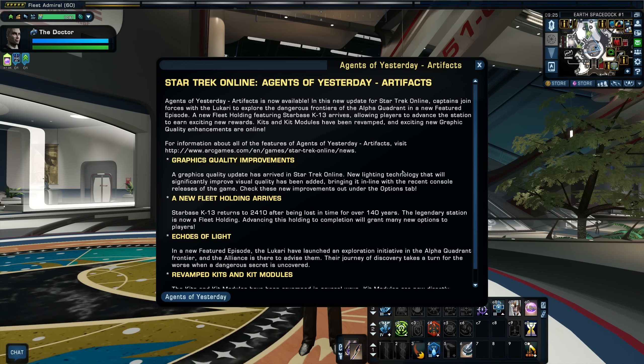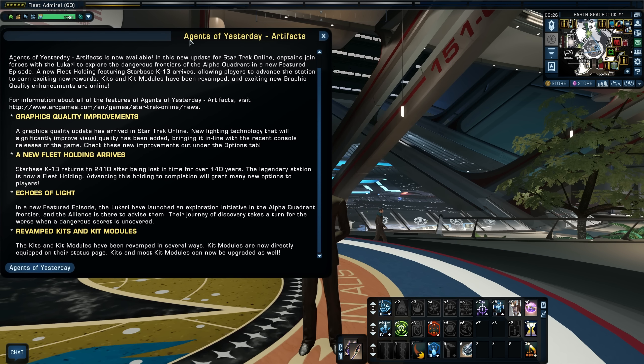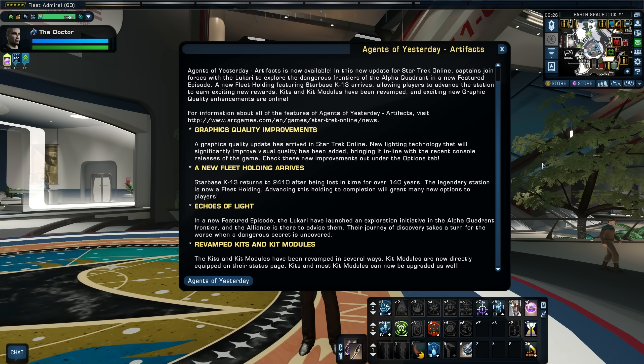Artifacts is now available. In this new update for Star Trek Online, captains join forces with the Lucari to explore the dangerous frontiers of the Alpha Quadrant in a new featured episode. A new fleet holding featuring Starbase K13 arrives, allowing players to advance the station to earn exciting new rewards. Kits and kit modules have been revamped in this update, and exciting new graphics quality enhancements are online.